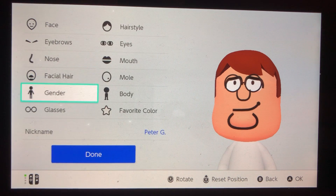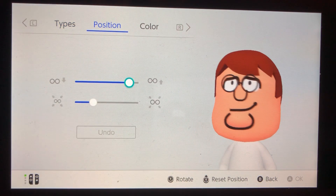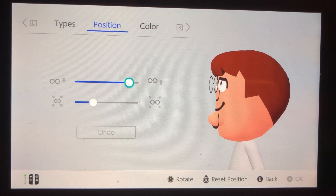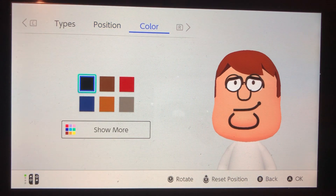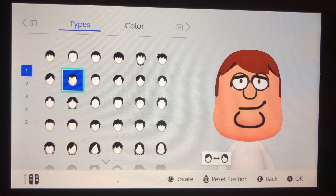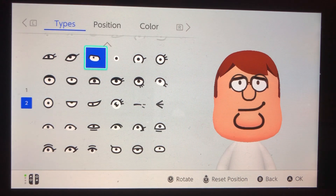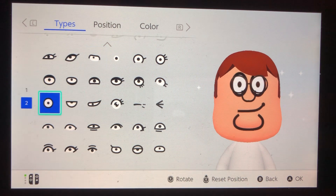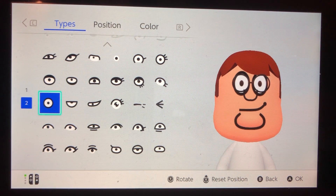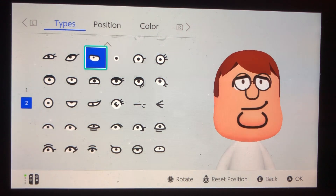For facial hair, nothing. Gender is male. For glasses, we're going to go ahead and put these glasses on — this is the closest looking to the glasses I could find. If you feel like you've improved it or whatever, just go ahead and tell me in the comments. I'm pretty sure this is the best I was able to make from the show. For the hairstyle, I'm going to have this one, and as you can see down here, you're able to flip it — just make sure it is flipped that way, and that color. For the eyes, we're going to go ahead and do this eye. You could also do this other eye if you want, but you'd have to change the position. I feel like the eye I have translates better into Mii form, but you can do whatever eyes you want.